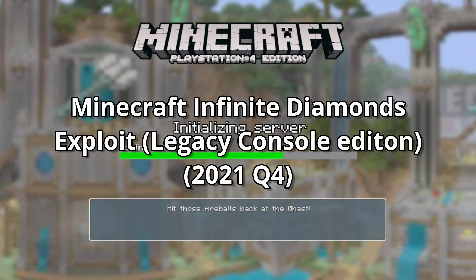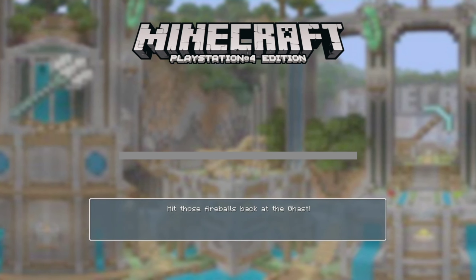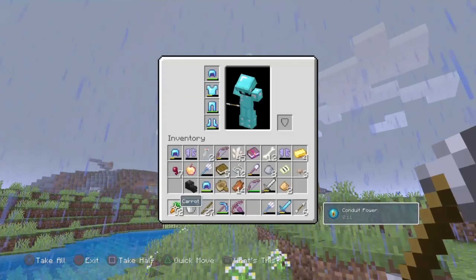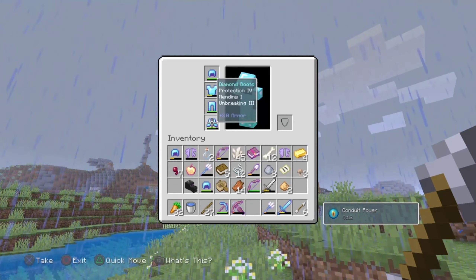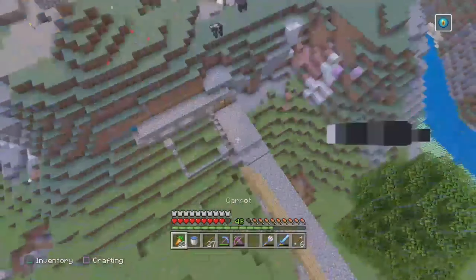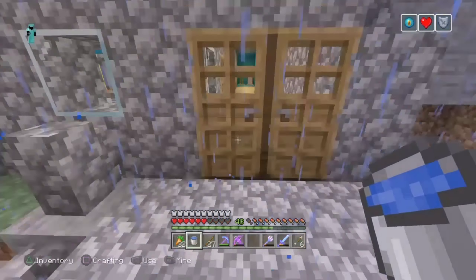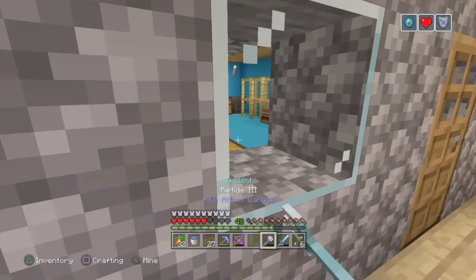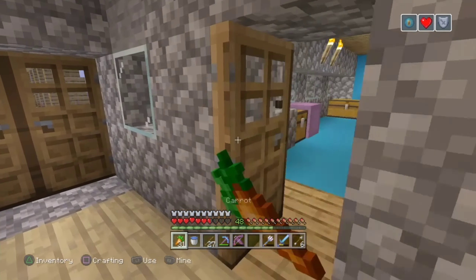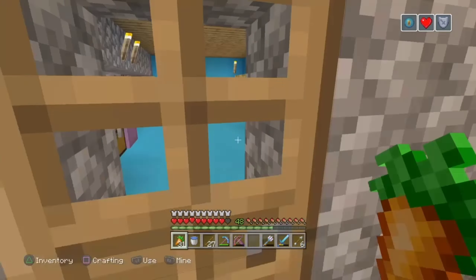This exploit will allow you to get around full diamond gear. I started in my richest world — as you can see I have full Prot 4 with my stuff. It is so insane. I don't know how I missed that, but maybe I'm not the best clicker in PS4 history. I'm also not the best Minecraft player.